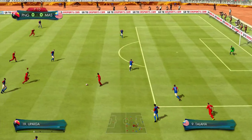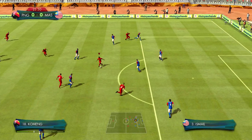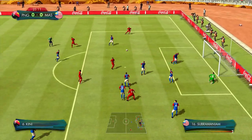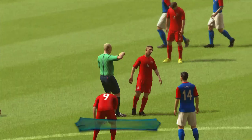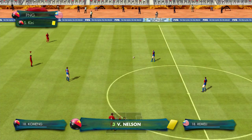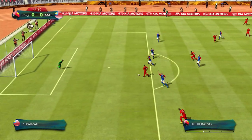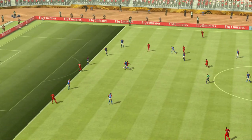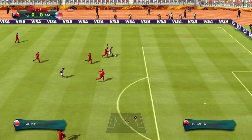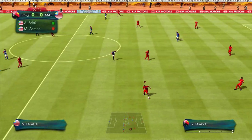They're passing around at the back and we've stolen it — went to the wrong guy but we still went for it, and it's a good save there. Through ball — good save by the Malaysia keeper. Edge of the box and off the post, we couldn't get it. Not much has happened in this first half apart from hitting the post. A lot of yellow cards being dished out to Papua New Guinea players. Most of the time when I get near them they just turn away and I accidentally foul them.